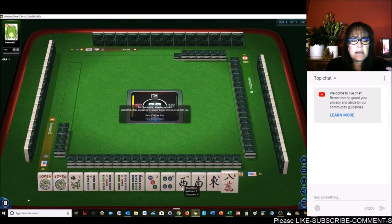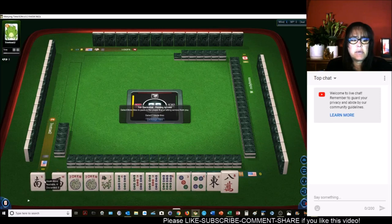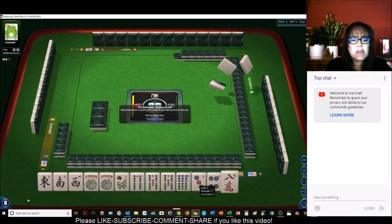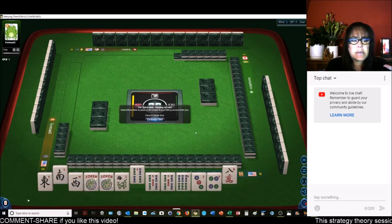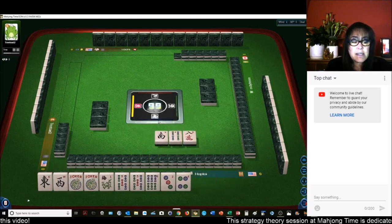So we did get Winds. Let's just keep the Winds. Maybe we can play a Quint. I was thinking we could do 3, 4, 5, 6, two suits. We don't need all these Winds. Let's give up a South. So I'm thinking either a Quint or 3, 4, 5, 6 second hand down consecutive run.